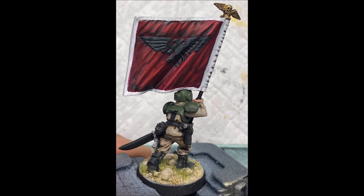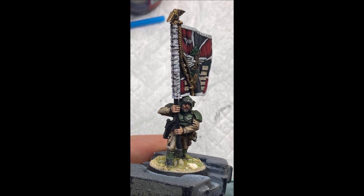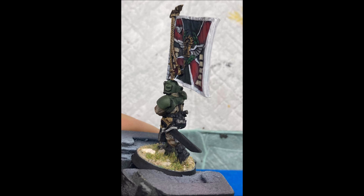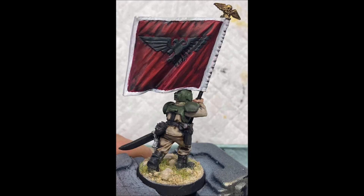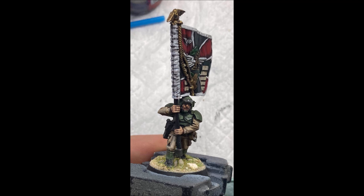Well, what if you took them as Vostroyan? As Vostroyans, rapid fire range becomes 15 inches because you get an extra six inches of range on your lasguns, which makes it easier to get a big 30-man blob all in rapid fire range. Then you take the Vostroyan stratagem Firstborn Pride, which lets you give plus one to hit to one of your units. So now you've got a unit of conscripts with a 15-inch rapid fire range firing 120 shots and hitting on fours. You've basically got access to a 30-man guardsman squad. That is really really good.